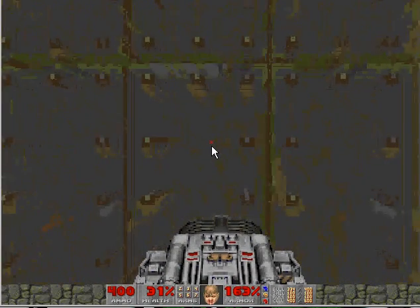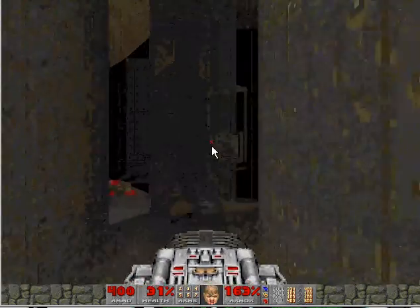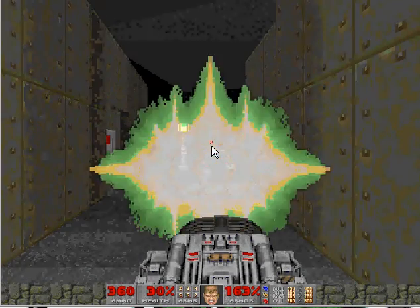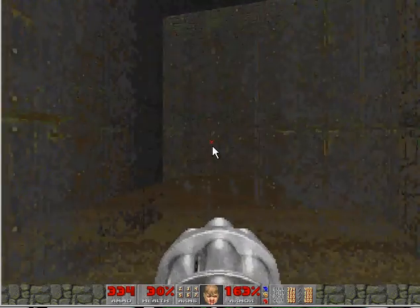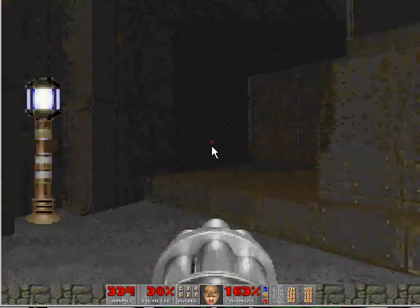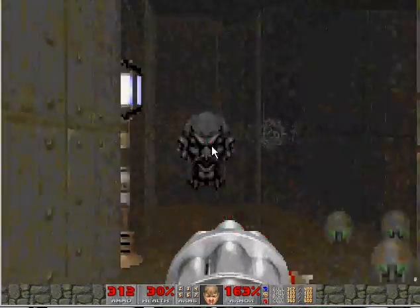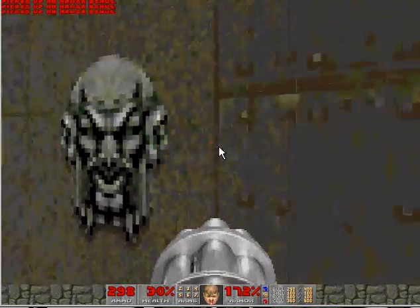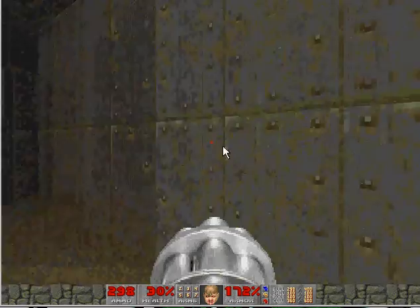That brings this little elevator thing down and you come through over to this door right here — that's the door you just got the key for. There's that guy right there. Personally, this is my favorite gun, so I'm going to stick with this one for now. You have to change this to red or else this door won't open right here. To get 100% kills you're going to want to come in here, get everybody in here, and then you can get all this stuff. Then you use the action button on that and this door drops down so you can go back up.